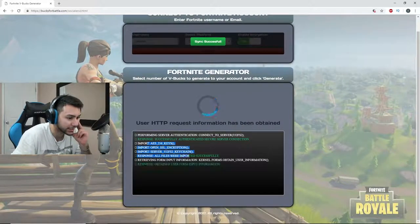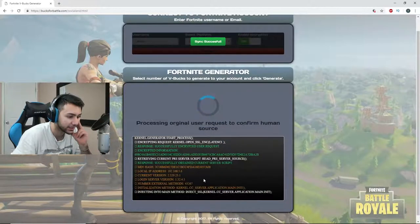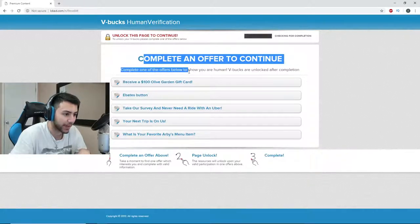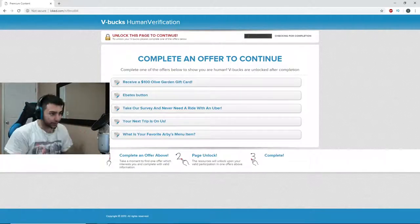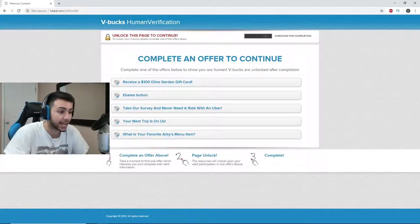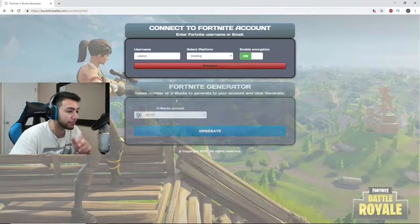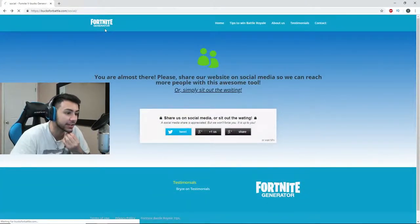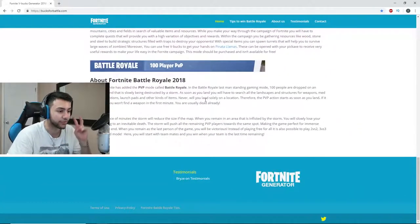So let's generate our V-bucks right here. Look at all this shit — they're definitely just typing in random words right now, trying to look cool. Complete an offer to continue. Complete one of the offers to show you are human. V-bucks are unlocked after this completion. I think we figured it out — every single free V-bucks website will lead you to this, where you have to complete ads. It's just nonstop ads and ads and ads. You guys are making whoever made this website money from doing these ads.